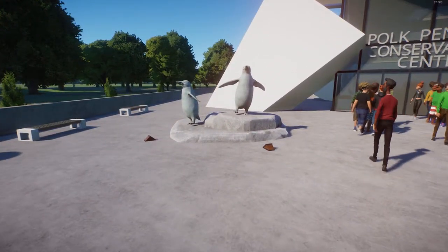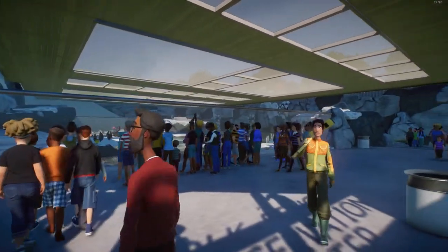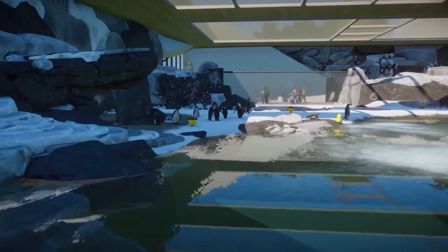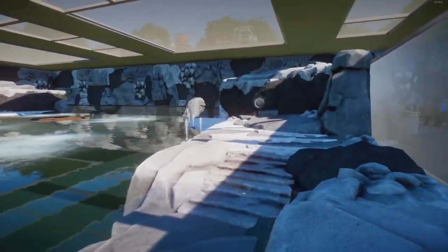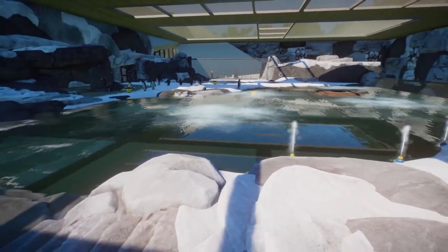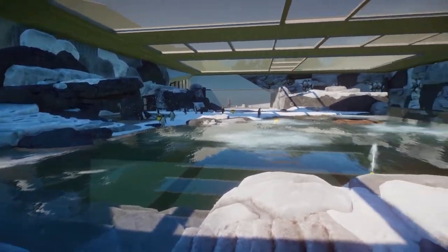In the front here, I added a little penguin statue that's not really in the real-life version, but you've got to add your own little spin on the build. Without further ado, let's explore the inside of the Polk Penguin Conservation Center. Right through here, you can see a nice big viewing wall where guests can see through the glass — the penguins just hanging out down there, relaxing by all their bubble machines, waddling around out on the icebergs, and pushing the ducky in the water. I'm really happy with how this area turned out.